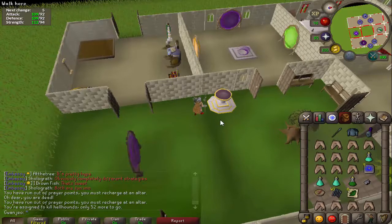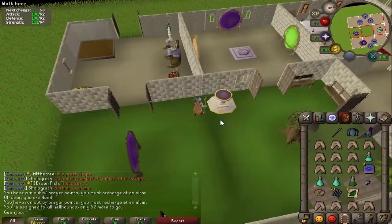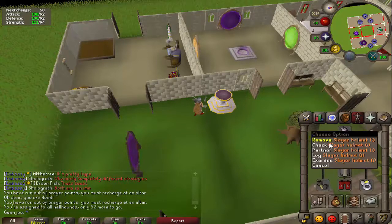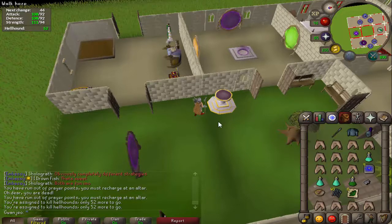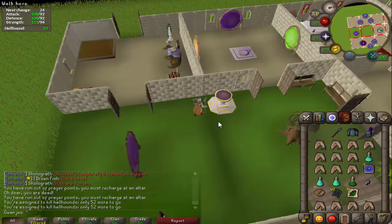The problem is the spectral spirit shield is 50 mil and I just can't afford that at the moment. So for the rest of my hellhound task — I've got about 52 left to kill — I'm just going to kill the regular ones. In the future when I get another hellhound task I'll probably do a bit of Cerberus, but I don't know if I will camp it as such unless I get a primordial crystal or an eternal crystal, because I'll be using a lot of resources.